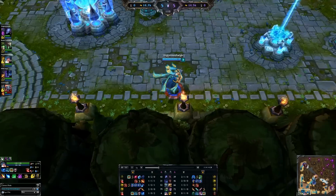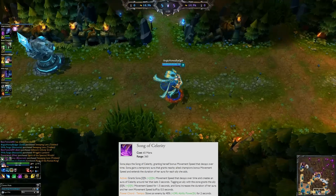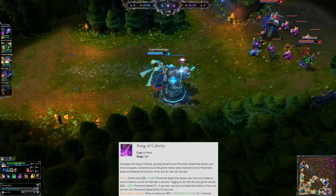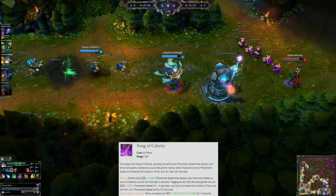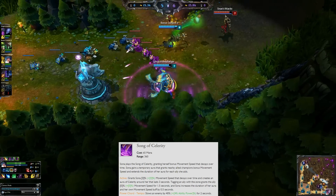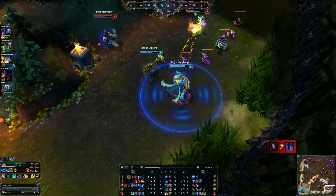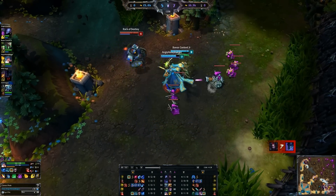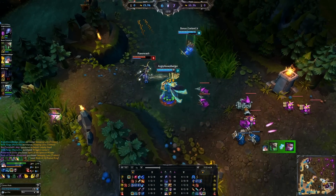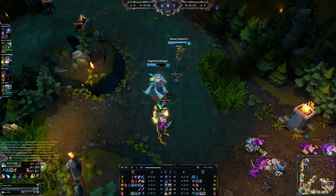Your Song of Celerity is your E ability. You're going to max this out last and put a point into it at level three. When you activate it, you speed up all allied champions with the buff lasting three seconds, though it does decay over time. Allied champions in the Song of Celerity aura will gain movement speed for one and a half seconds. We just killed Bane, found Elise, and she actually dodged the crescendo right as I went to do it — pretty smart — but she's going to die anyway.